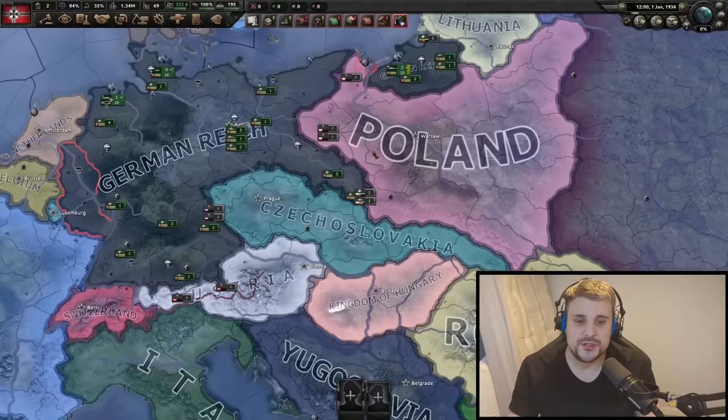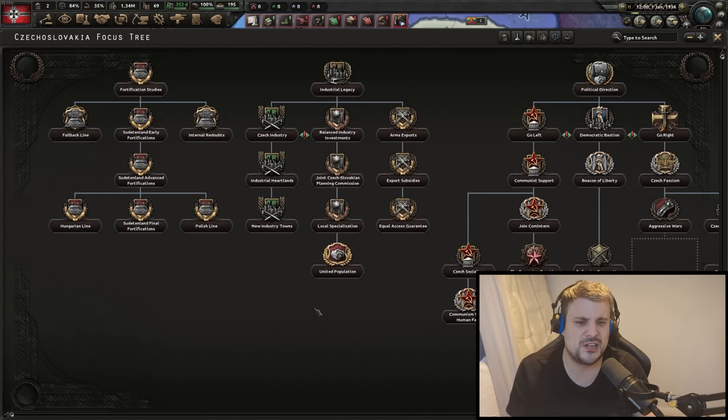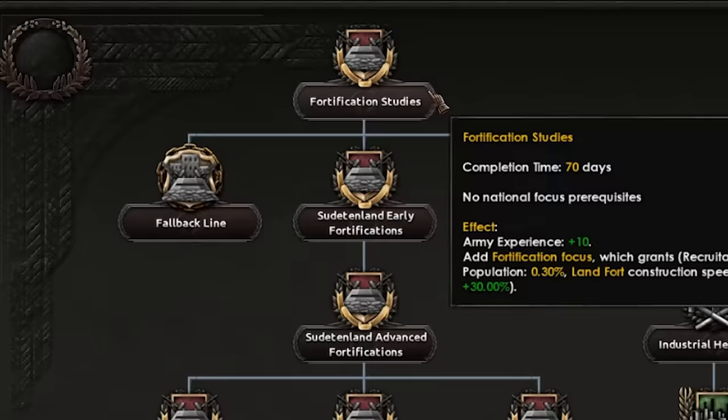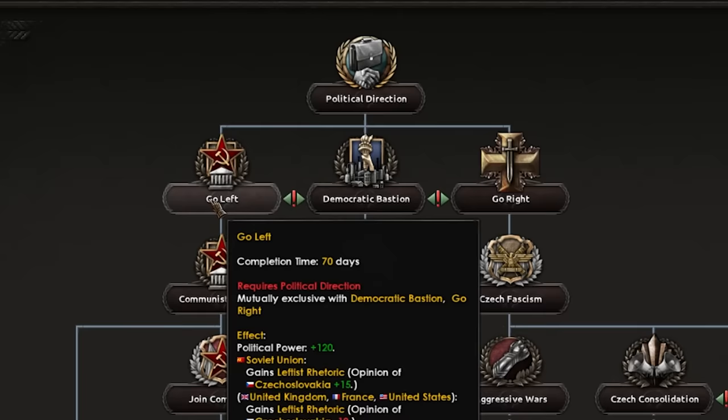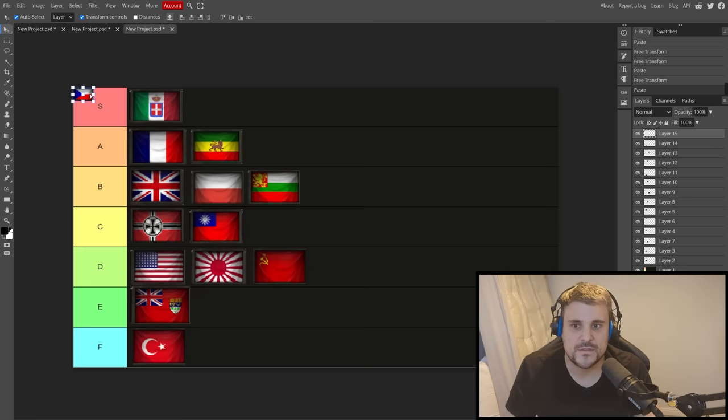Czechoslovakia — I love Death or Dishonor, but the Czechoslovakian focus tree is probably one of the worst proper focus trees in the game. It's kind of like a generic focus tree with just a tiny sprinkling of flavor. Everything's really simple — it's forts, forts, forts, factories, factories, factories, democratic, fascist, whatever. Everything's just very generic; it's basically a glorified custom focus tree. I don't want to give it an F tier, but it is an F tier.